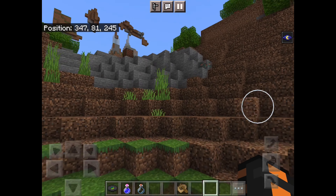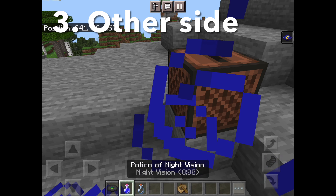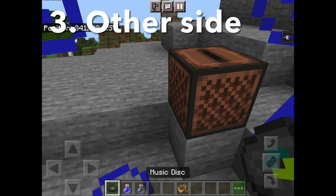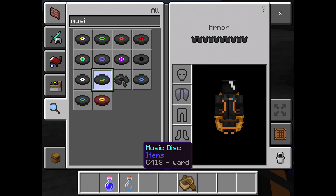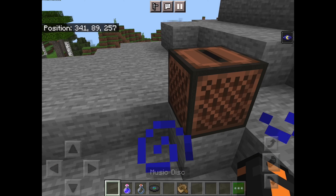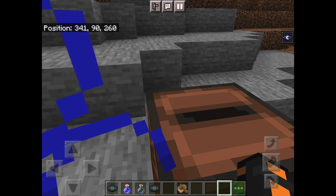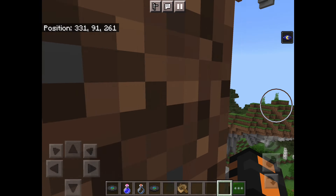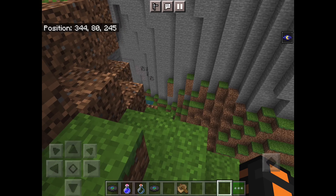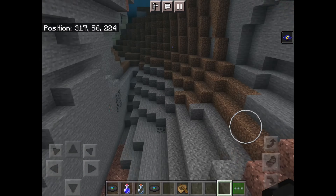Another cool thing they added — and this is actually the only new item they added, they didn't add any new blocks — is a new music disc called 'Other Side.' I'll play it over the audio of this video right now, and I have to say it's a pretty good song, maybe one of my favorites.